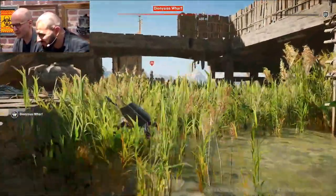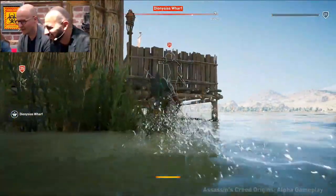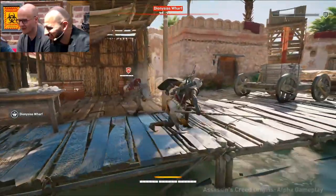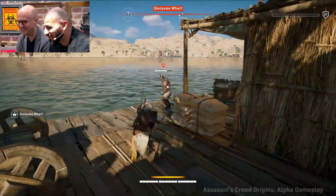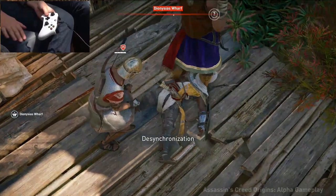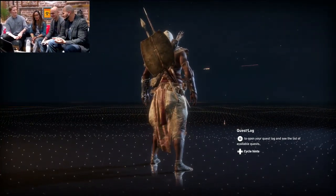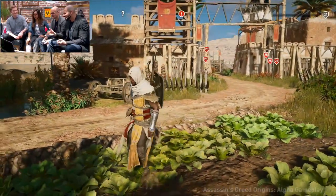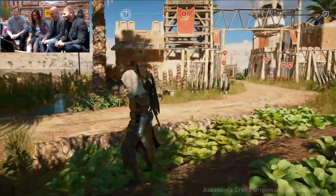Carl attempts a headshot on the level 25 guard — it's barely a scratch, just a little daze. He goes in close with the spear for a dramatic showdown. The game is live — this is real gameplay, and we take games seriously in the sense that we want this to be an honest representation of the game as it is. And yes, in a demo playthrough, Carl died in front of everybody. Lesson learned: level 25 is too high — give them a wide berth.